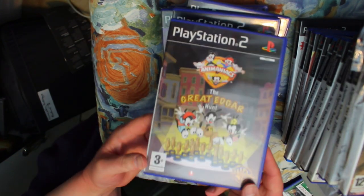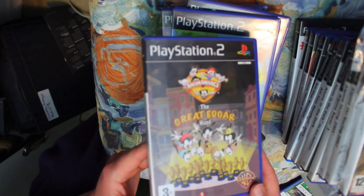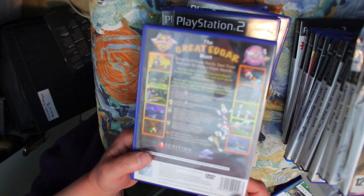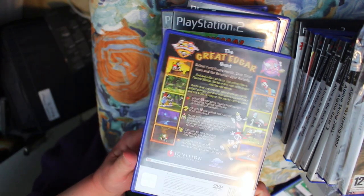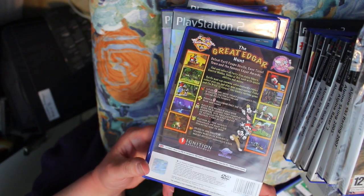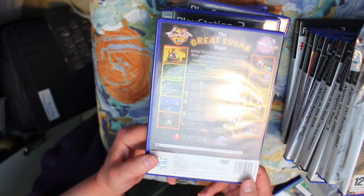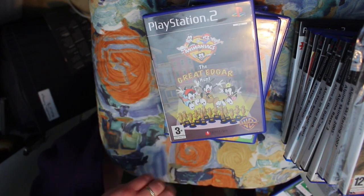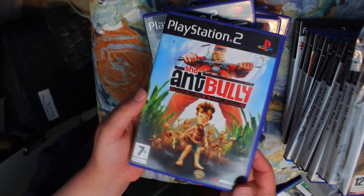Something much better is Animaniacs: The Great Edgar Hunt — a third-person 3D platformer, a bit like Ratchet and Clank. A lot of fun, great characterization, good controls.